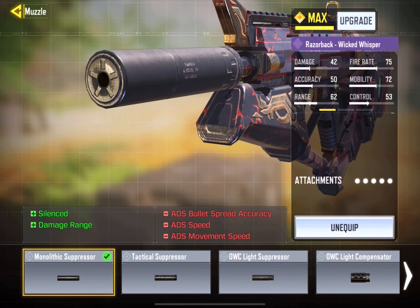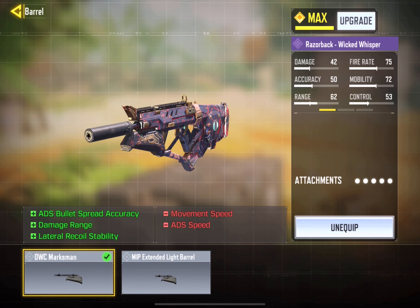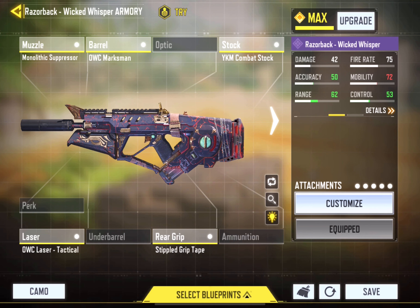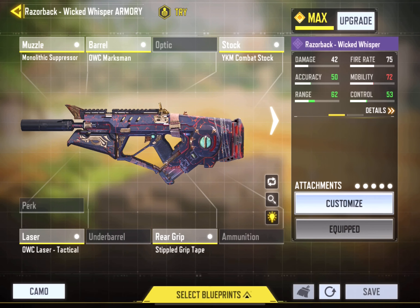Monolithic Suppressor of course for damage range. Barrel Marksman helps me also with the damage range. The stock — Combat Stock helps me with the ADS. Rare grip tape, stippled grip tape, and the laser tactical. These attachments I find to be really, really solid with the Razorback. Goes really well with it.